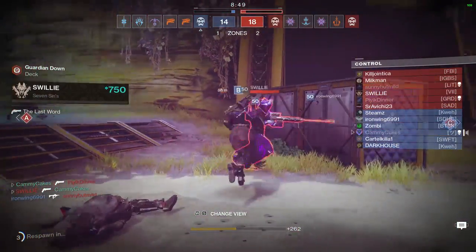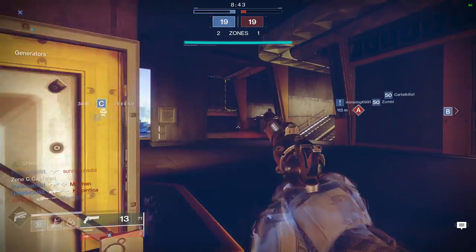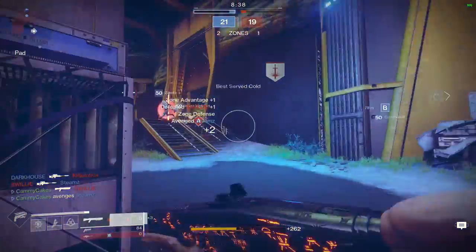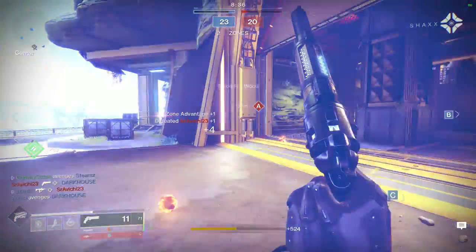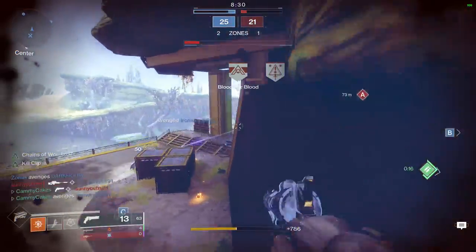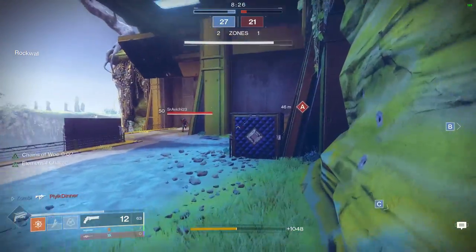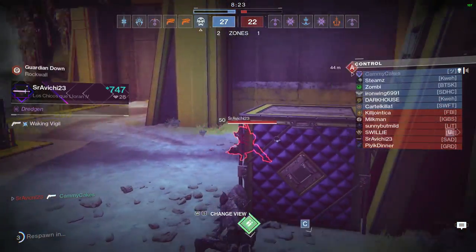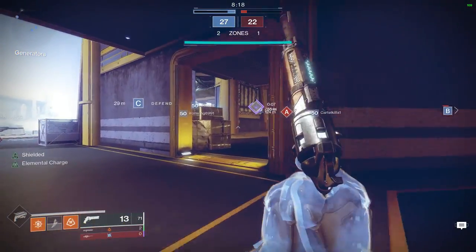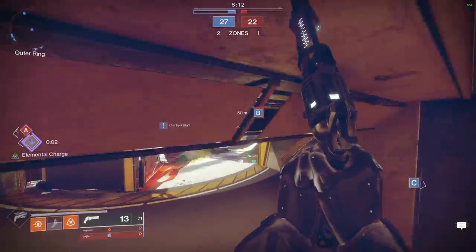If you were to compare the Mindbender's to the Retold Tale, which is a precision archetype shotgun, you'd find that the Retold Tale can sometimes get a longer distance kill than the Mindbender's. But within about 8 or 9 meters, the Mindbender's is going to consistently outperform the Retold Tale. If we want to compare lightweight frame shotguns, the tradeoff for something like Parcel of Stardust or Emperor's Courtesy over Mindbender's is a sprint bonus when you have them out — like an invisible plus 2 to mobility — and a naturally faster fire rate, but reduced one-hit-kill distance.